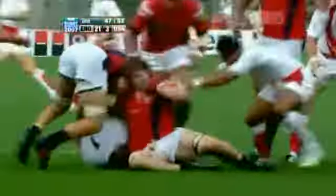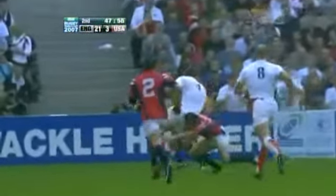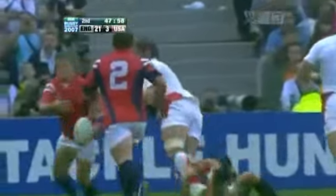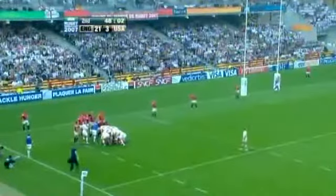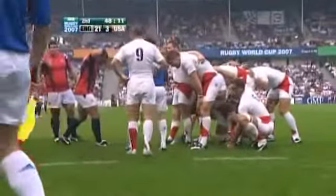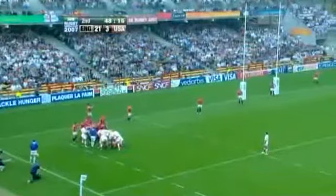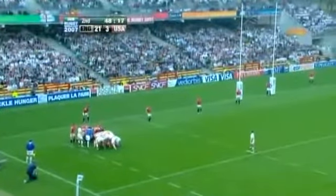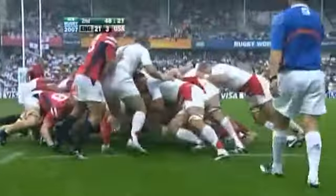That was much better by England. It came from a catch and drive at the line-out, and then it's this big fella in space. Took on Salasi Sika, and then quick ball — that's been the difference. Shaw should have given that a little bit earlier because I don't think there was anyone outside him. That was Mike Herkus, the American captain, who got his hands on that one. But surely this is a great attacking position now for the World Cup champions from 2003. See Andrew Sheridan stretch his legs there — he's got a good dumper truck, almost impossible to stop.